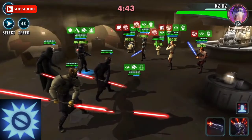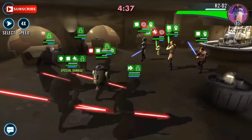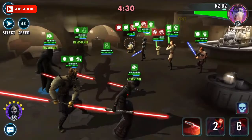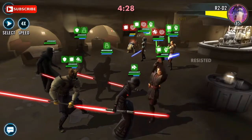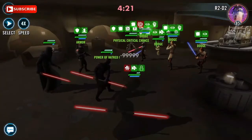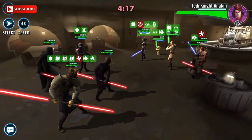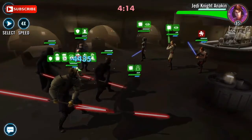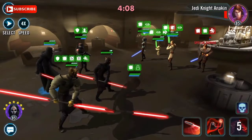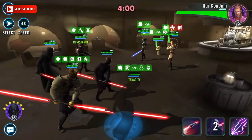Darth Maul's leader ability is Dancing Shadows. All Sith allies gain 20% evasion and gain 20% turn meter whenever they evade or are critically hit. The Zeta upgrade adds: Sith allies gain Stealth for one turn and evade; they can't be critically hit while Stealthed; they gain Advantage for two turns whenever Stealth expires; and gain all on-evade bonuses at the start of each encounter.